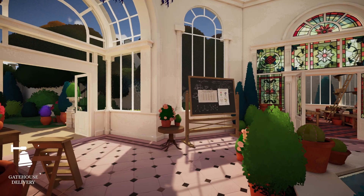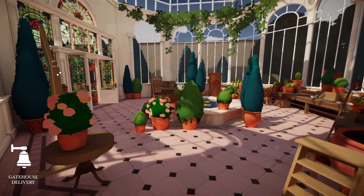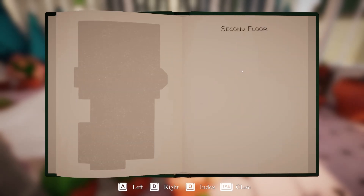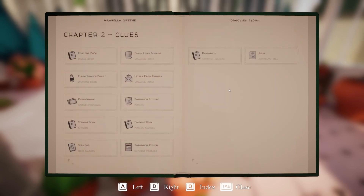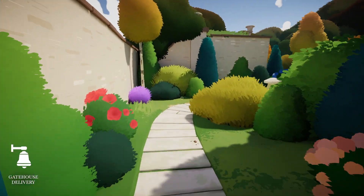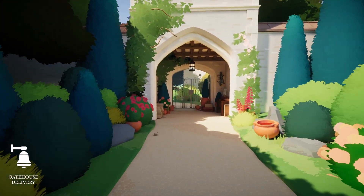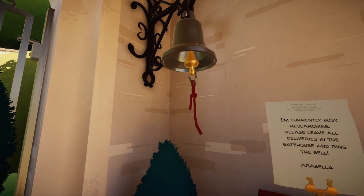Hello everybody and welcome back to another simulated Twig Tale. We are back in Botany Manor and I am Mr. Twigs. In between episodes I made my way back to the greenhouse — the one missing clue was the soil temperature chart, we looked at it but never hit E on it. Now we have all the clues for chapter one, all for chapter two, and we are about to start chapter three once we go check the delivery at the gatehouse. If you're loving the series, hit that like button and subscribe — we've got Stardew Valley coming out every day and a couple times a week we've got Demolish and Build.